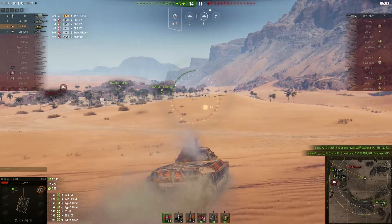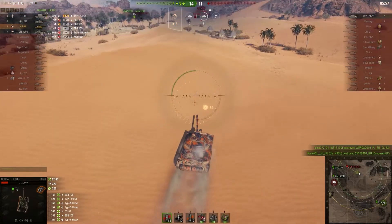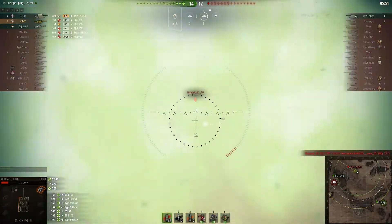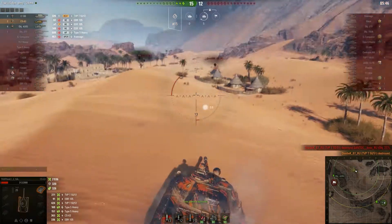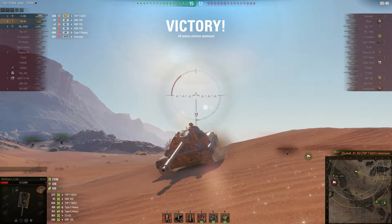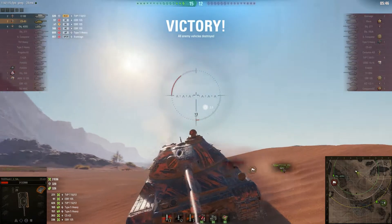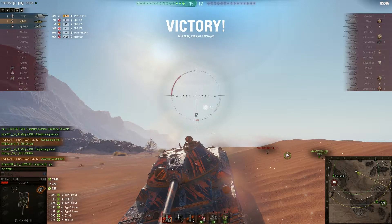We switch over to turbo mode at the end and you can just see the bloom of the reticle — it's huge, really gigantic. You can see how long the aim time still takes. We finish off the last tank, getting two kills and 3,000 damage, but losing about 1,700 HP in the process. It was a good game, but it also shows you that the armor on this vehicle is not really to be trusted, especially on the turret. We had three penning shots that cost us 1,600 HP, and it was all on the turret.